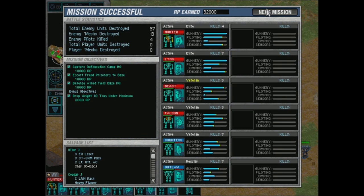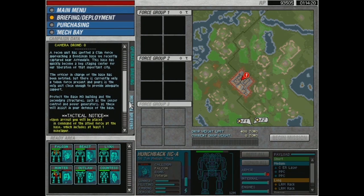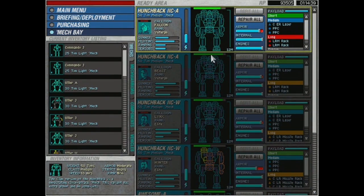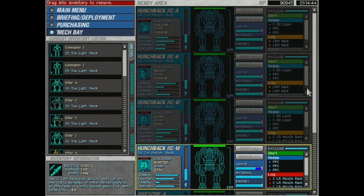We got some jump-capable Ravens and Cougars — that's actually kind of cool. I still want to get away from using light mechs and get into heavy mechs. 480 tons — no light mechs this time! Protect the base, protect the sensors, protect the north turret power and the south. This is going to be a good one — base defense! Spotted a Clan force approaching. We recently captured this base. The officer has been notified and upon arrival we'll be placed in command, which includes at least one mine layer. There are two repair bays — not gonna need them.